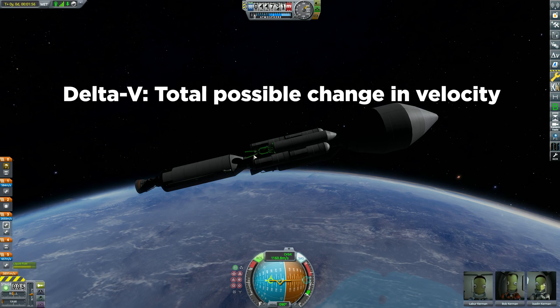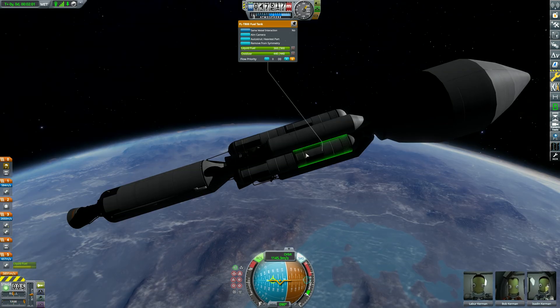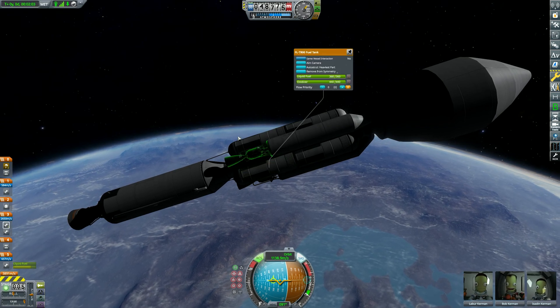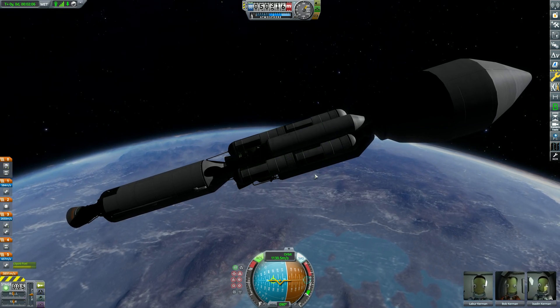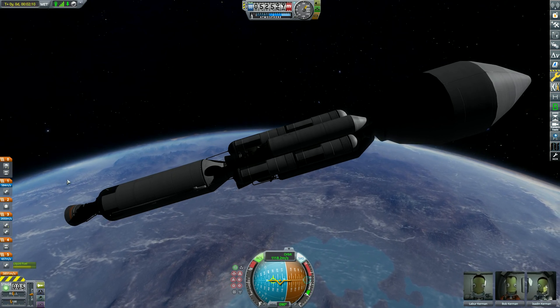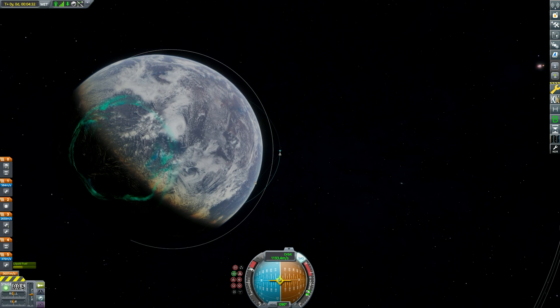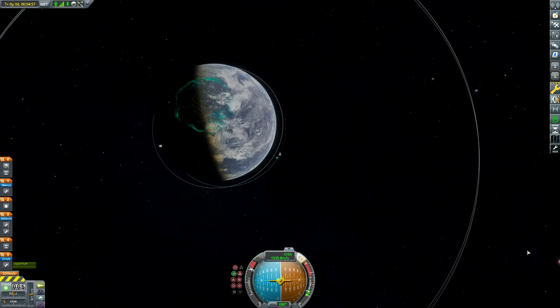Now you might be looking at Delta V and going, hmm, 3,800 — that is way not enough. Well, I have locked off the fuel in here. This ship is only for moving around, so I have 2,650 Delta V to play with for moving around. Now the question is, what order am I going to do things in? I'll save Armstrong until the way back, because that's fairly easy to go to. So hopefully we'll do alright.